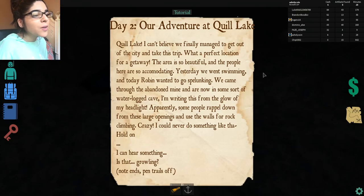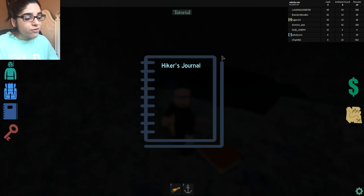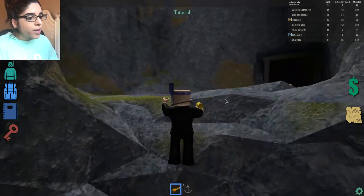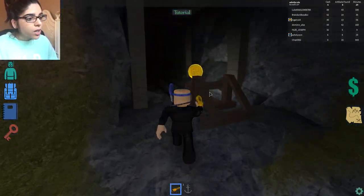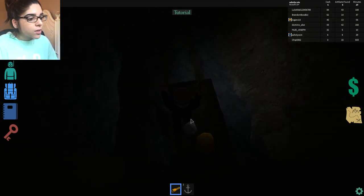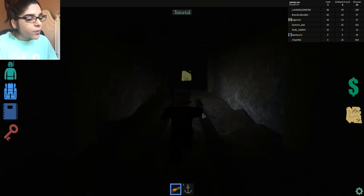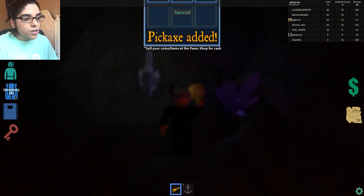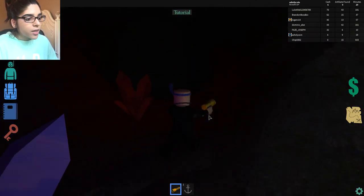Reading the hiker's note - Day 2: 'Quill Lake - I can't believe we finally managed to get out of the city for this trip. The area is so beautiful. Yesterday we went swimming. We came through the abandoned mine and are now in some sort of waterlogged cave. Apparently some people rappel down from large openings for rock climbing - I would never. Wait - I can hear something... is that growling?' Found a whole mine area with crystals. There's a pickaxe we can grab too!